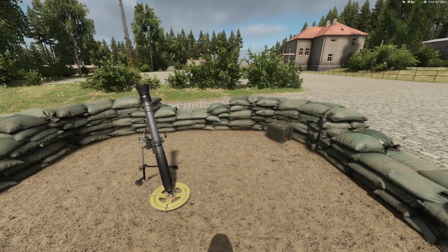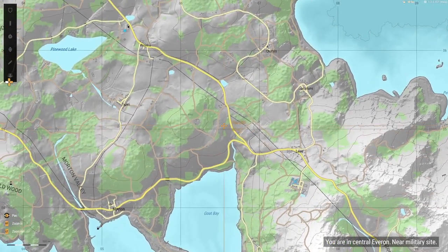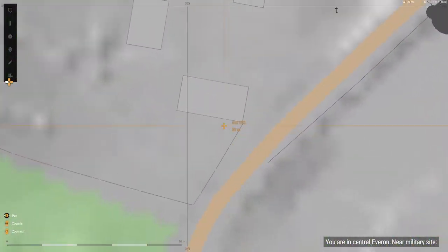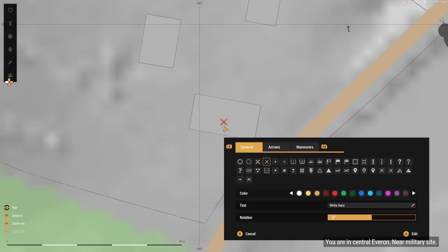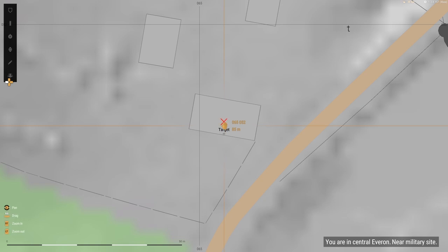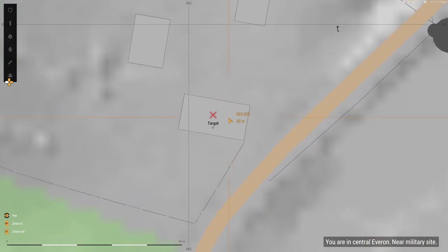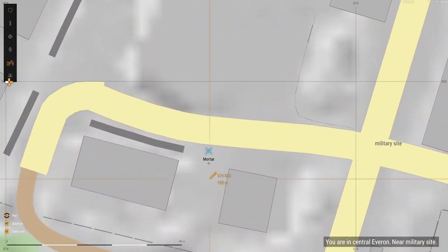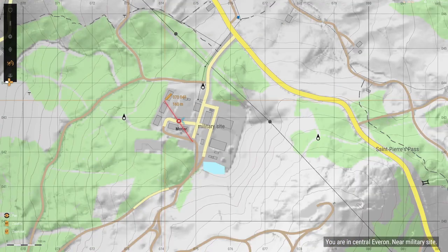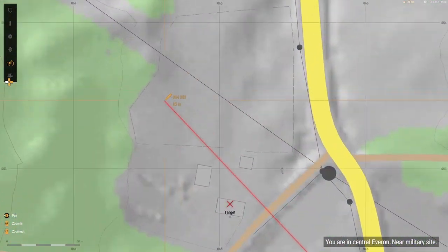The second thing we are going to want to do is find your target location and measure how far it is from your location. I will mark it privately on the map and label it as target. Once done, I will bring out the pencil tool and draw a line from the mortar past the target. Be sure to zoom in all the way while doing this, and bring the line as far past the target as you can while still staying zoomed in.